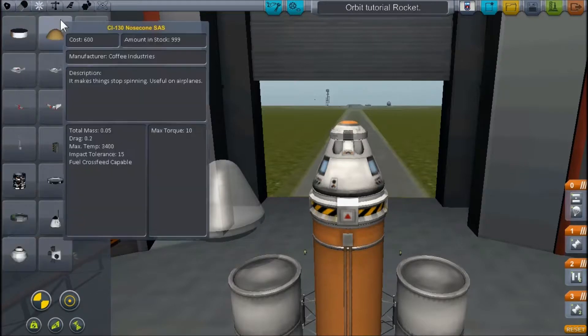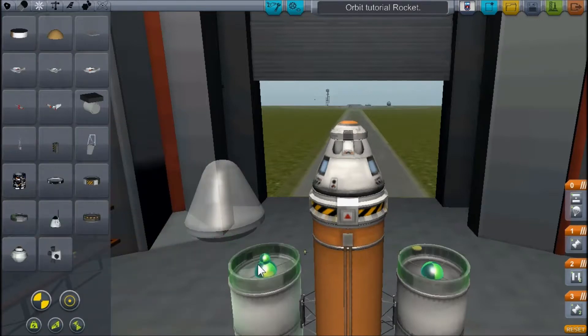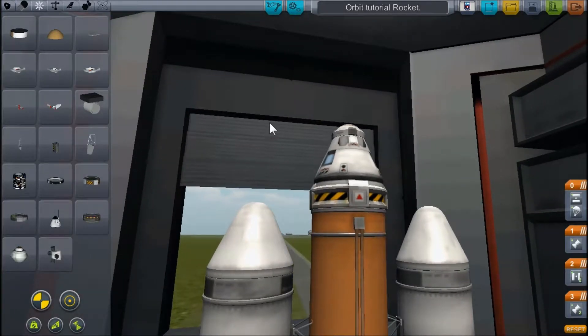Don't forget to add SAS — that's one of the dumb mistakes I made. Use the big SAS modules, not the tiny ones. The bigger SAS modules are actually skinnier for their size, and for some reason the small rocket SAS modules are slightly thicker relative to their size, so they look tiny on a big rocket but they work well on small ones.